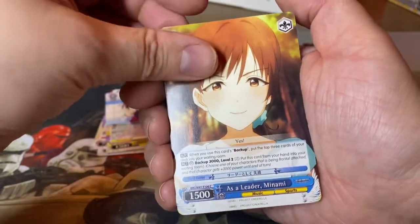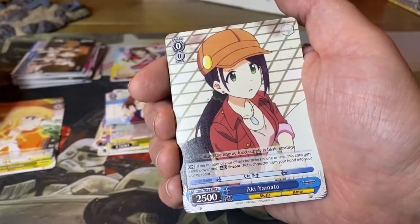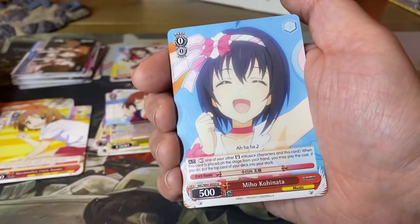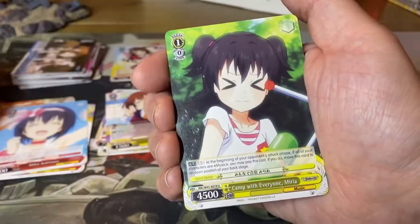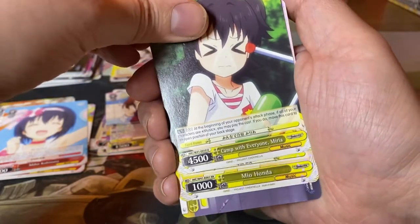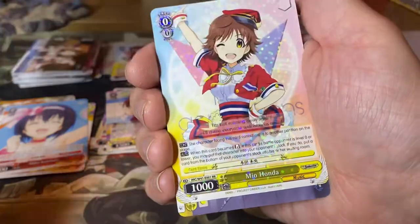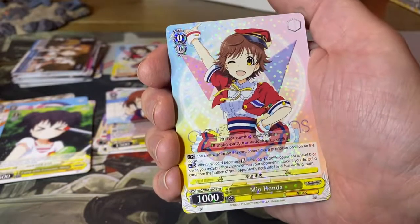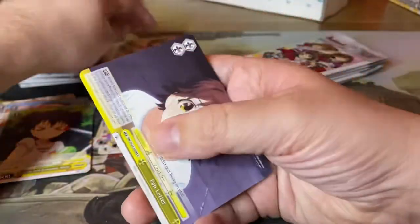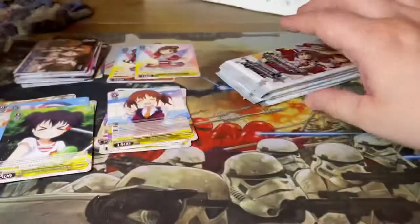As a Leader Minami, Yui Otsuki, Aki Yamato, Marshmallow Catch Kanako, Mio Kohinata, Camp with Everyone Miria. And we have a double rare: Mio Honda — same style as the other one. And we have a fan letter.